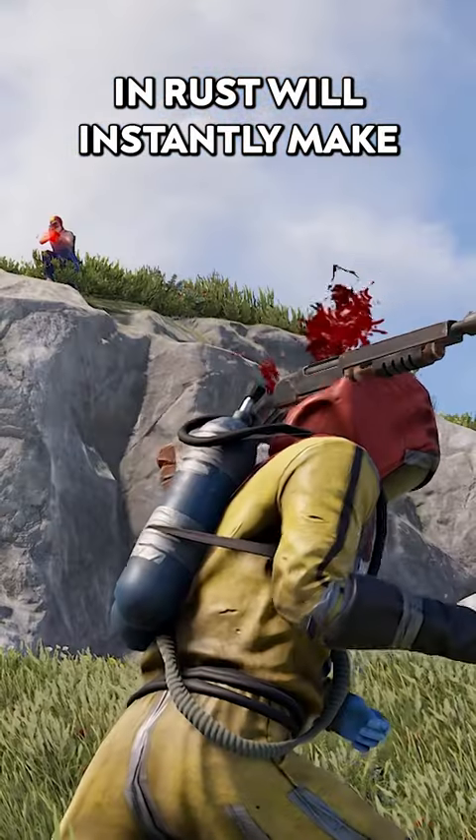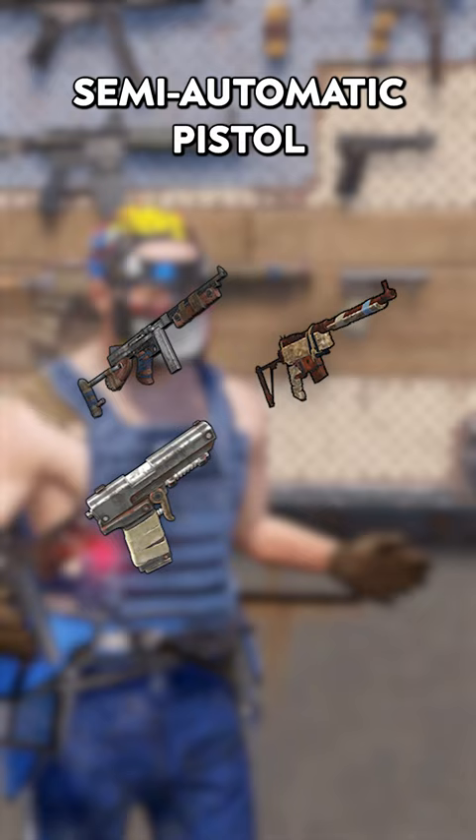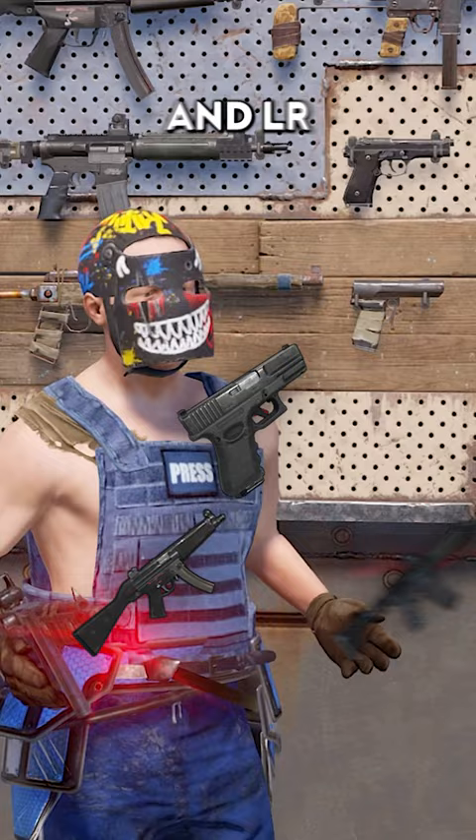Burst Mode in Rust will instantly make you cracked at PvP. The Thompson, Sarr, semi-automatic pistol, and custom SMG can all have the Burst Module attached, while the Prototype 17, MP5, and LR have them built in.